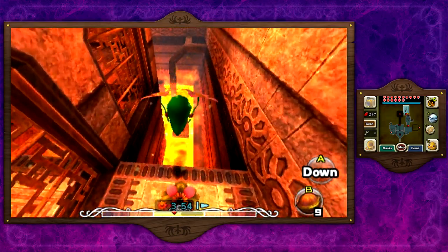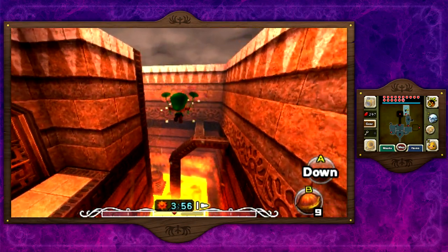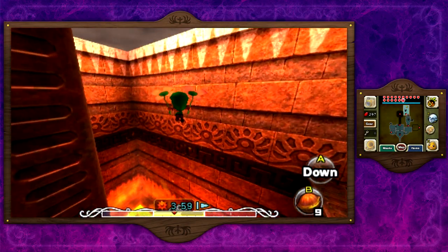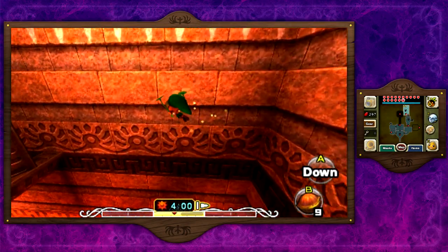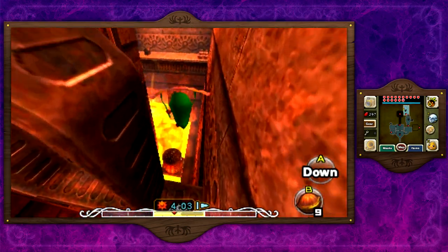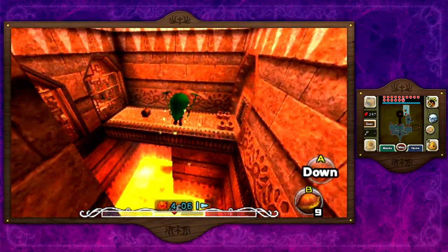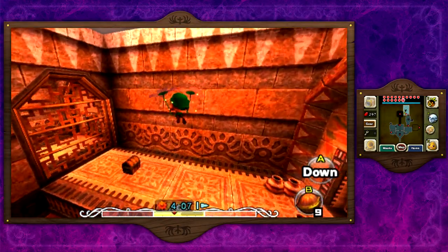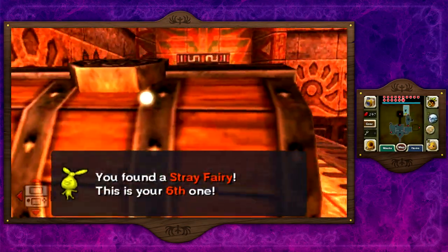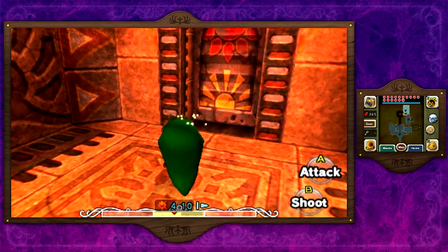Oh man, this music is so good. I'm pretty sure it also plays at night so I don't have to worry about it transitioning into the night of the second day. Even if it does, that's fine — I can't fast forward to the final day because that won't give us enough time to complete the temple. Luckily these gust vents will push you up and refill your Deku flowers. This is our sixth stray fairy — not bad, really easy to get.